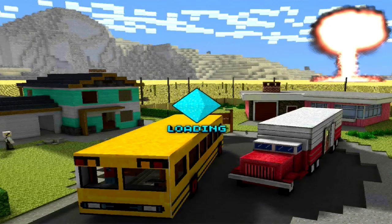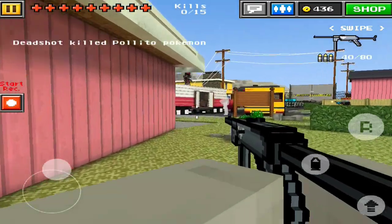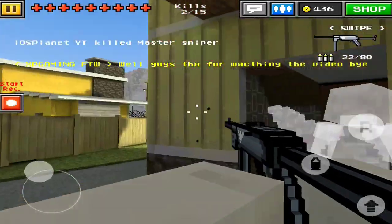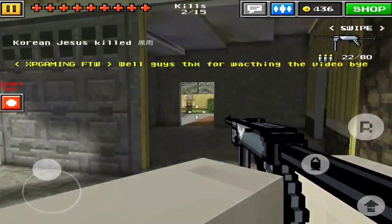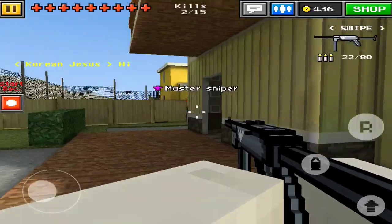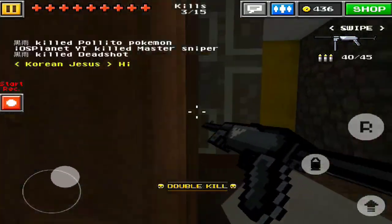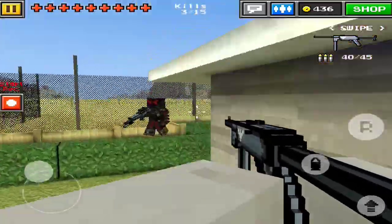We're going to be jumping into some gameplay on Nuclear City, which is also a brand new map in the 7.1.0 update of Pixel Gun 3D. Right off the bat, I noticed that we are walking pretty slow. The movement speed is a little faster than the movement speed of the Ultimate Headhunter, which is a sniper rifle — which is weird, because we're using what seems to be a small machine gun or SMG. It reloads quite quickly, but your movement speed is definitely down quite a bit.